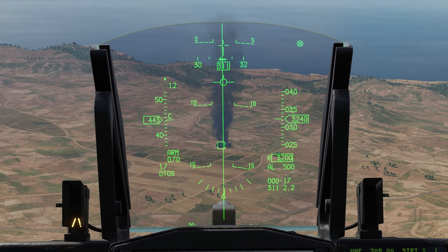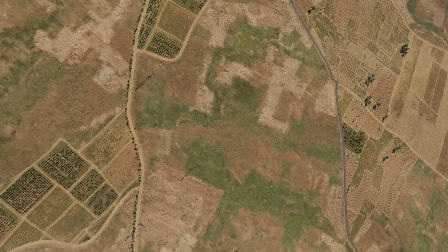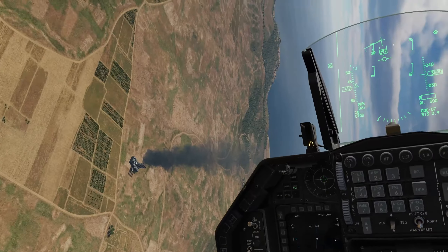Let's go ahead and pull up here, holding the pickle switch. Two Mark 84s are away on our target — there they go. Let's see if we can take out that power plant. Boom! It just disappeared — I think that's the first time I've ever seen it just disappear like that. That was a good, successful shack.